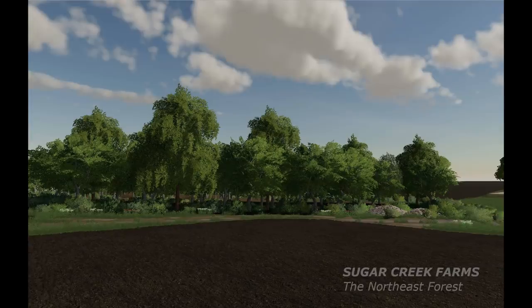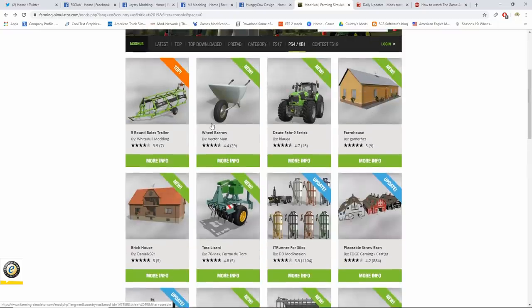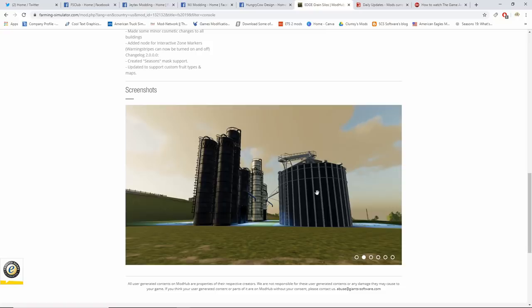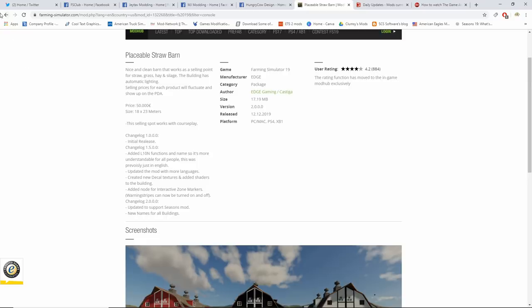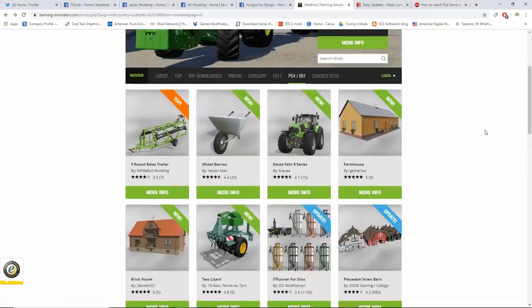We did get some new mods and mod updates today. Updates include the Edge Grain Silo, Placeable Straw Barn, IT Runner, Test Lizard Brick House, Farmhouse Dutch, FUR 9 Series Wheelbarrow, and Five Round Bale Trailer — I already did a video on those so check the pinned comment. The Edge Grain Silo update added Seasons mass support and custom fruit types for maps like Old Country Farm and RDC. The Placeable Straw Barns update adds Seasons mod support, new names for all buildings, and IT Runner silo loading and unloading improvements.